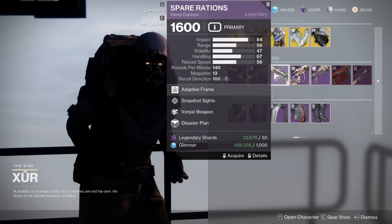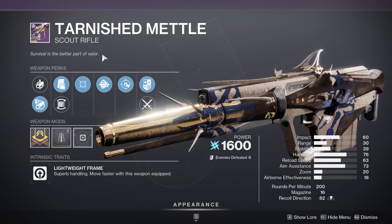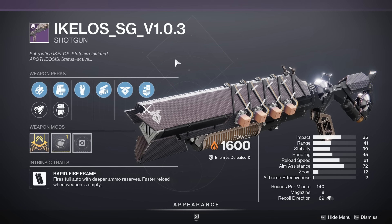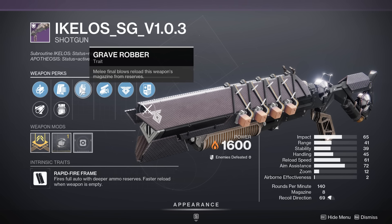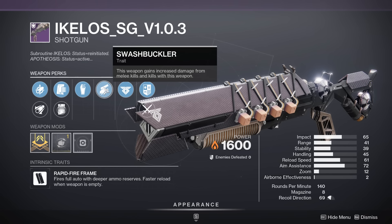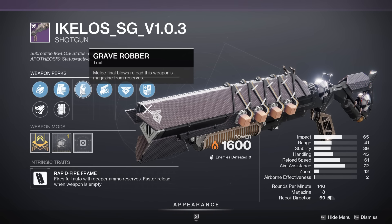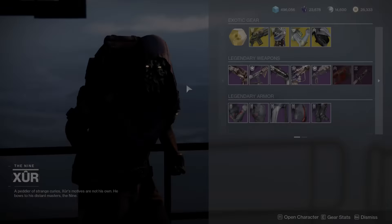Then we have a Perpetual Gutshot Aikilos — not really interested in that. A Snapshot Vorpal Spare Rations — no thank you. A Moving Target Multi-Kill Clip Tarnished Metal — that might not be the worst for a PvP Scout Rifle roll, but we're splitting hairs. Now the Aikilos with Extended Mag, Grave Robber — where melee final blows reload the weapon — and Swashbuckler, giving you a scaling weapon damage bonus up to 35% with a melee kill. One melee kill and you get a huge boost of damage and instantly reload your magazine. It's an absolute wombo combo and a very fun shotgun roll for PvE.